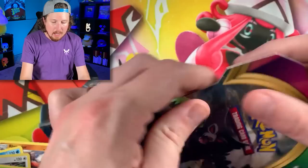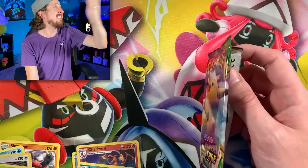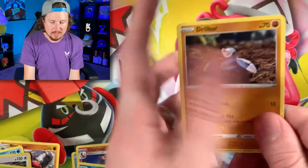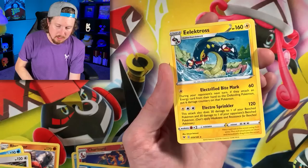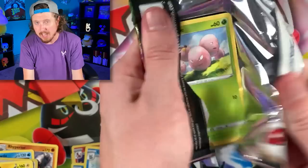Let's continue on with Vivid Voltage — I got a blister pack right here. And speaking of a blister pack, it is blistering hot right now in this room. Get it? Because of blister pack and blistering hot? For real though, it is really hot in this room. I've talked about how I don't have an air conditioner in this room, and the central air in the house just does not work properly — cold air does not make its way upstairs. So I just kind of deal with the heat.